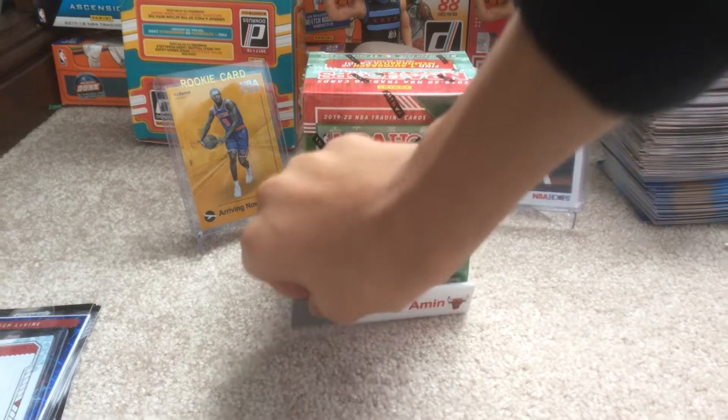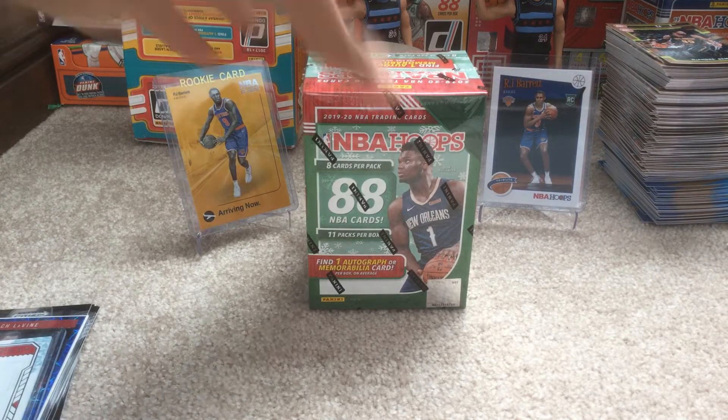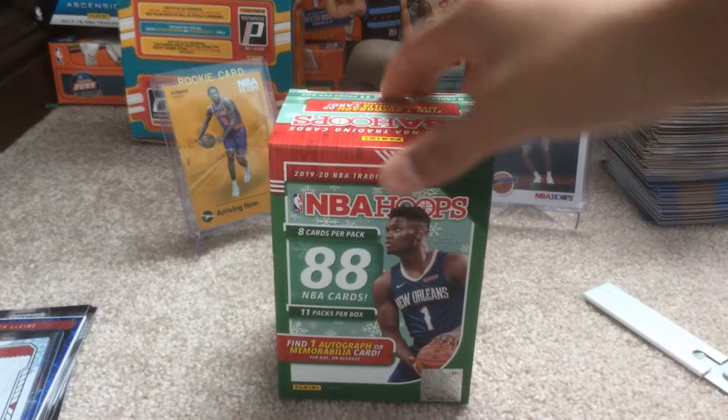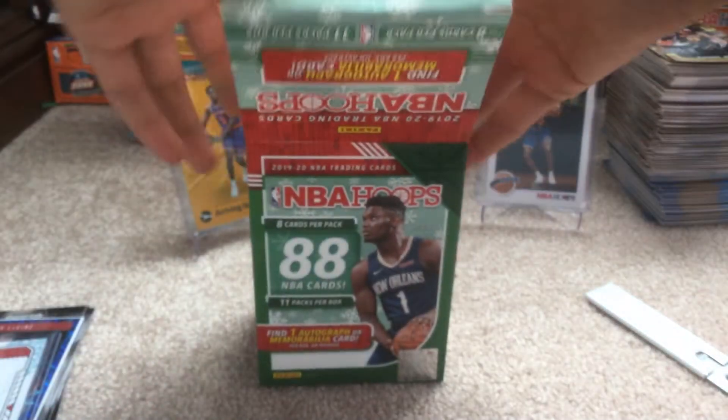So I'm going to get right into it, and while I open it, what exactly are we looking for is the winter sweater patches. These boxes have regular relics and regular rookie relics too, but people made me buy these ones for these sweaters. We haven't pulled a Coby White rookie yet, or Zion, or anything like that, but mainly Coby White and Daniel Gafford are the rookies I'm looking for.